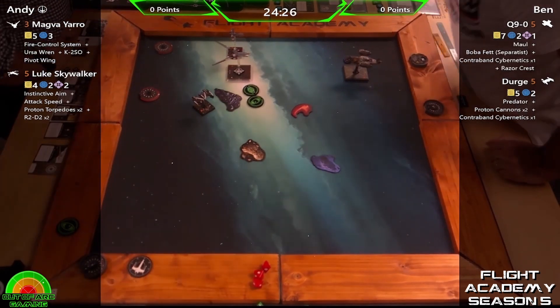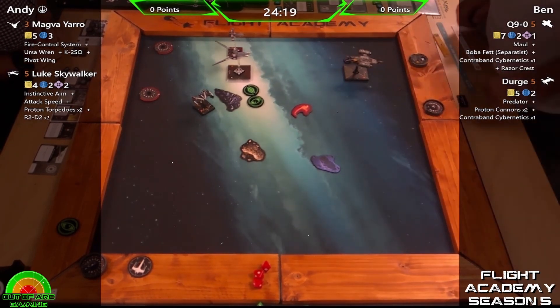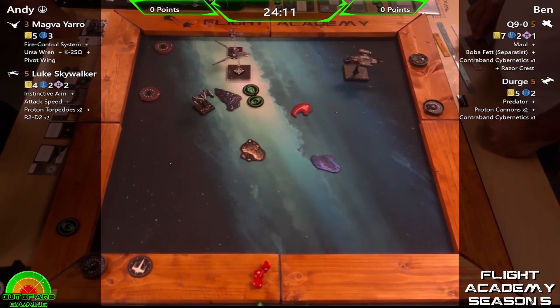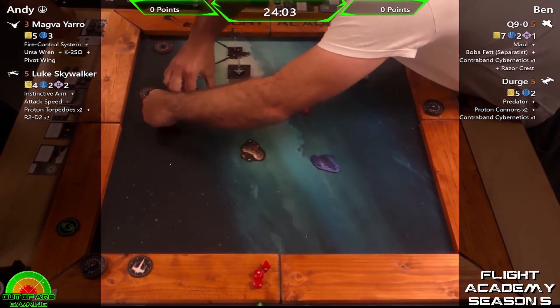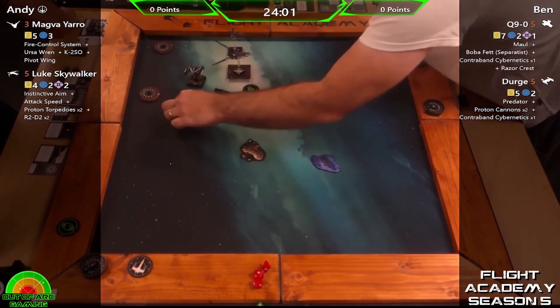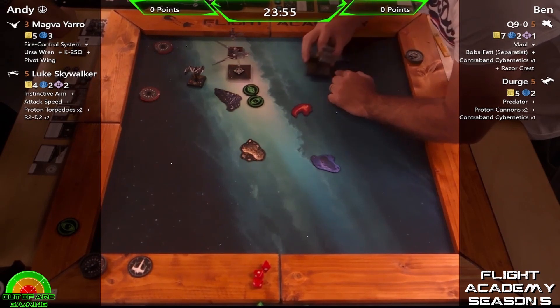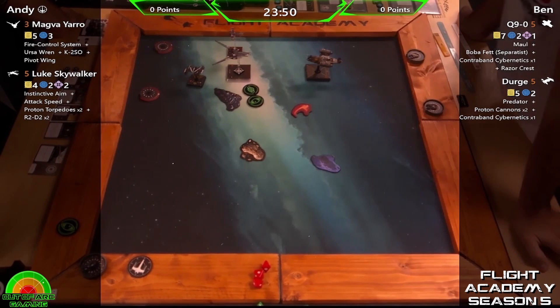I actually don't know. I'm still getting used to medium-based ships because I'm so used to it just being small and large. There are more medium-based ships coming into the game now, so the split is getting a bit better for them. In terms of factions, you have Empire and First Order. Do you have any Scum? I used to back in 1.0, but for 2.0 I've not really got anything — I have them on TTS, just not in real life.